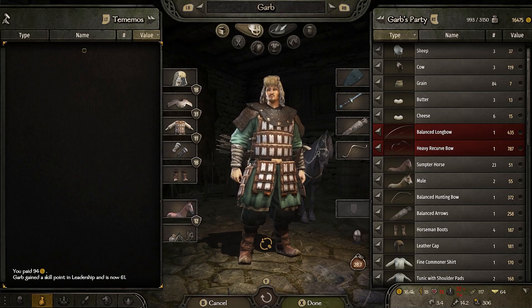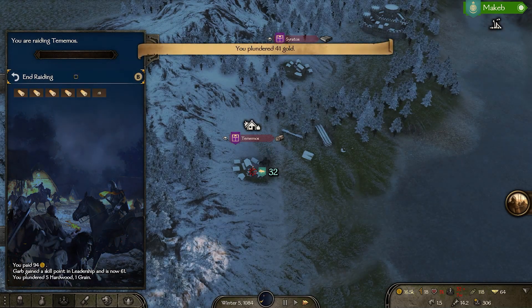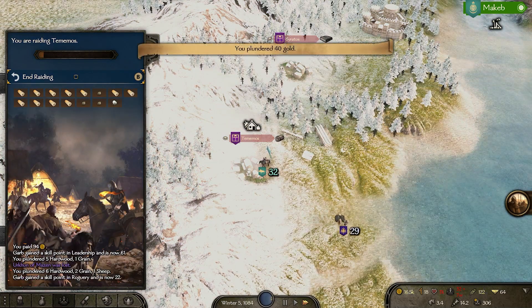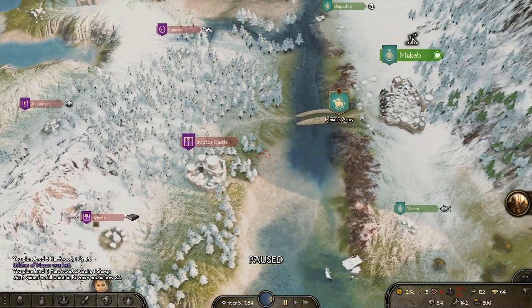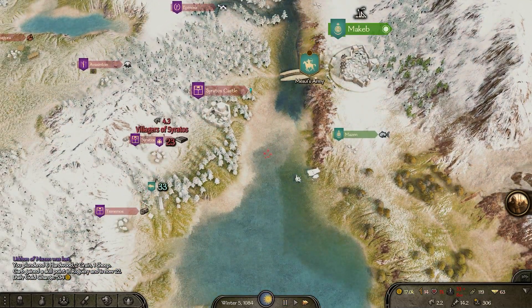I'm over our prisoner limit — I think it's time to head to a city and see if we can offload. My leadership skill has jumped again, that's good. One of the armies seems to be going over there to see if they can defend — let's see if we can help them out.